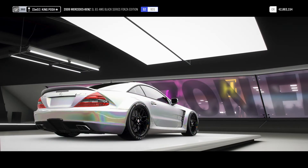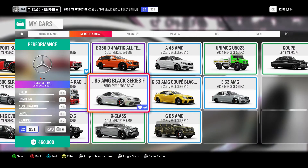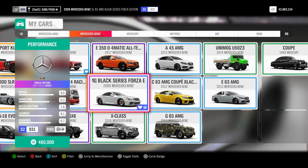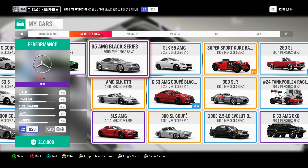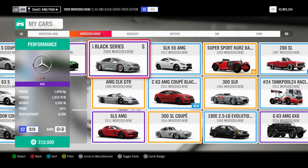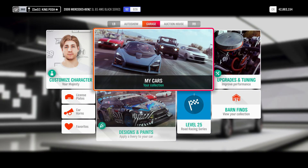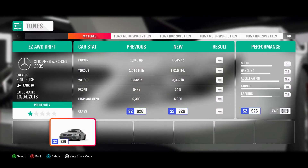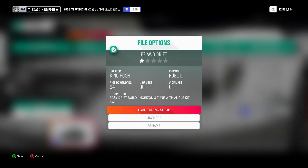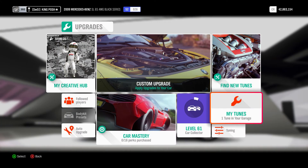If you need an all-wheel drive tune for the Black Series, I have that too — that other one is just rear-wheel drive. The original non-Forza Edition has 1,045 horsepower — a little less power. It's an easy all-wheel drive drift tune with 94 downloads and 90 uses. Another great car.